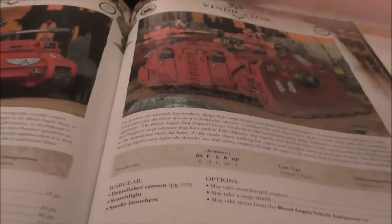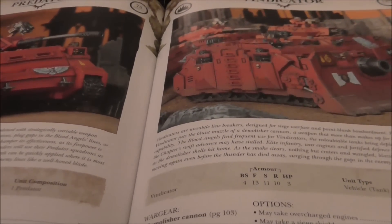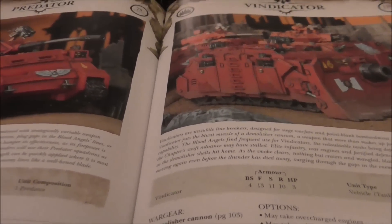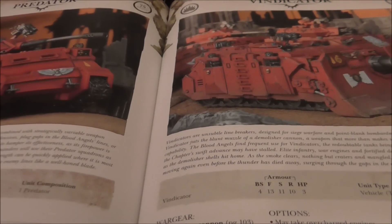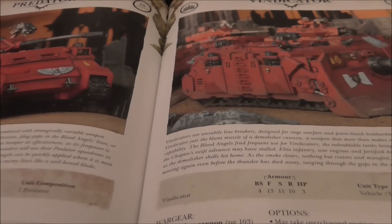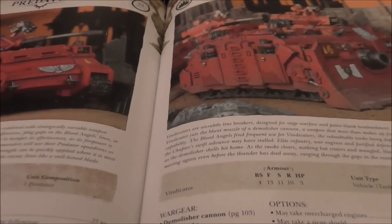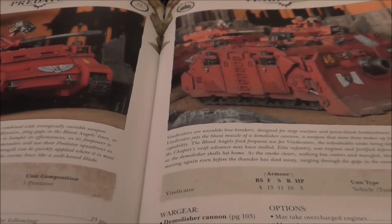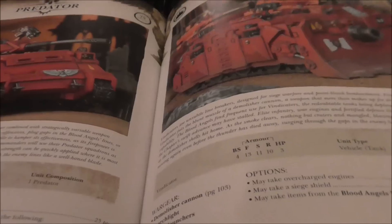But the Baal Predator still has overcharged engines for free, so I can't complain too much. The normal Predator and Vindicator are the same as everyone else's, except they no longer come with the fast engines by default — but you can pay a couple extra points to get that rule back if you really want it. I still run a Predator with an autocannon and lascannon sponsons, and it's always nice to move 6 and fire all guns. I'll probably still pay for the overcharged engines.